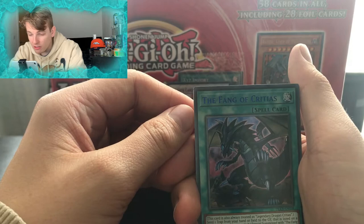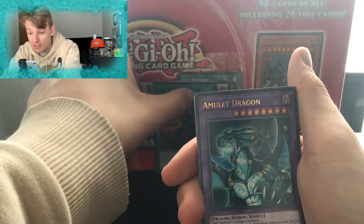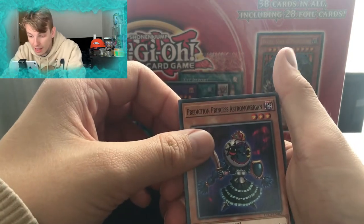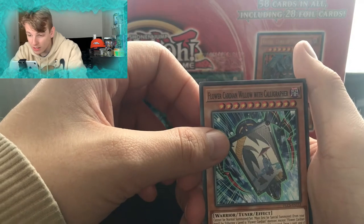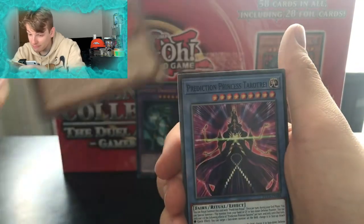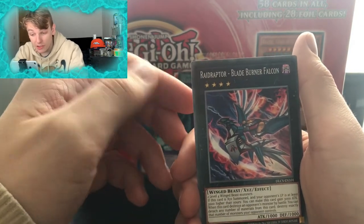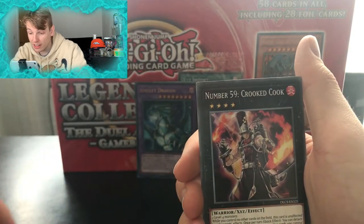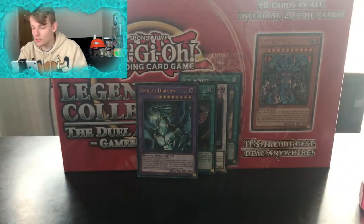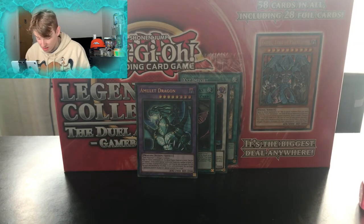We've got Fang of Critias, which I think is one of the names of the dragons. We've got Amulet Dragon, which is the artwork for this pack — it's a nice pull. We've got Prediction Princess Astromorrigan, Flower Cardian Willow the Calligrapher, Zushin the Sleeping Giant, Orichalcos Shunoros. We've got Prediction Princess Tarot Witch — nice. We've got two XYZ cards in a row: Raid Raptor Blade Burner Falcon and Number 59 The Crooked Cook — I think we got that one last time as well. We've got Night Express Knight. Pretty decent pulls so far from this opening.